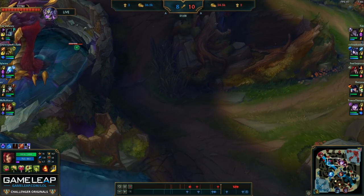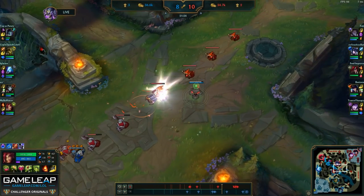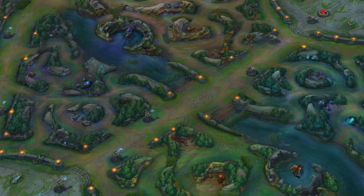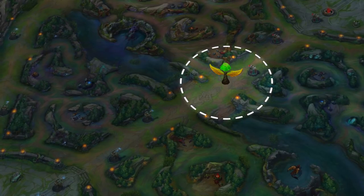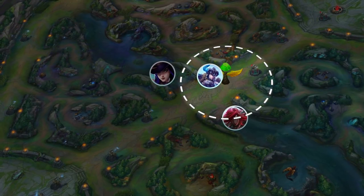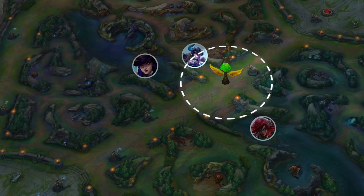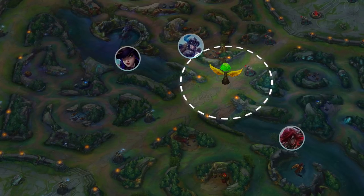Once again, using my pink ward in the very contested spots like this bush, and then using plants in the areas that I don't have vision on. This is very staple stuff as Zyra and it's one of the main reasons why you should never get caught as Zyra — you have this huge advantage of getting vision from a very safe distance. One other ward I really like to place is in the middle of the lane, because it allows you to spot rotations from mid lane if any enemy clears a mid wave and walks to a different lane. This ward is going to play a very important part in a little bit, so keep that in mind.